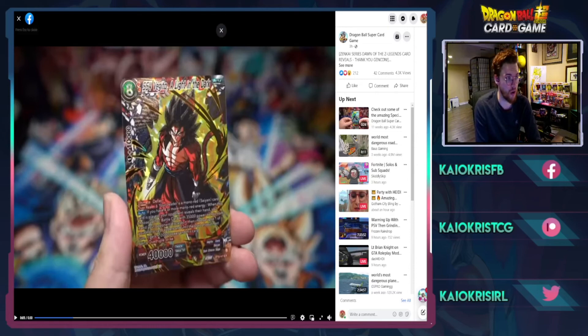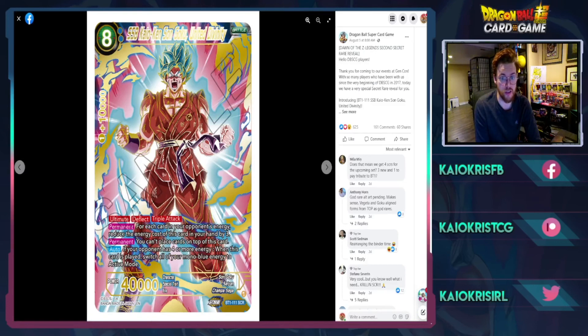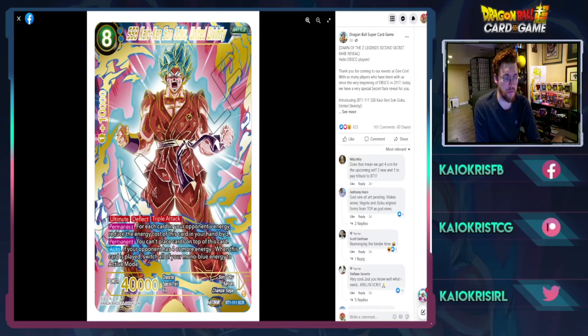Let me know what you guys think about these cards and any cool interactions you see with them. This week we're getting the remaining red support reveals, and next week should be yellow and black — with yellow probably saved for last since it's the movie set color. This set is looking very powerful overall. I definitely want to start saving money for boxes or a case to try to pull that God Rare. Thank you guys for watching — make sure to like and subscribe, and I'll see you in the next video.